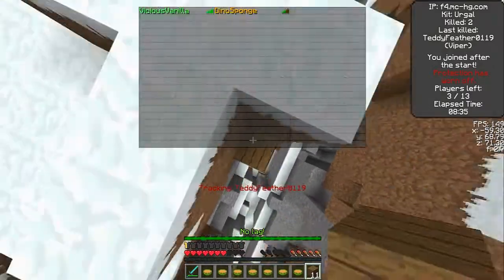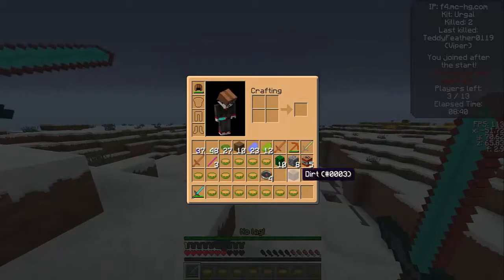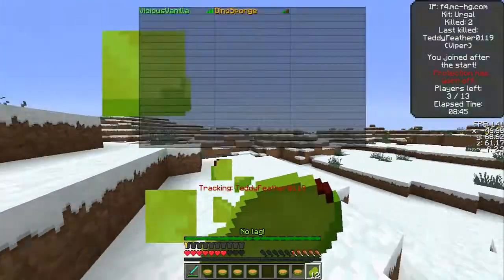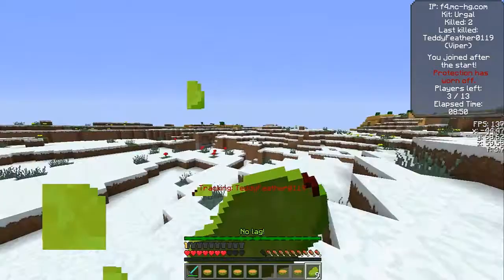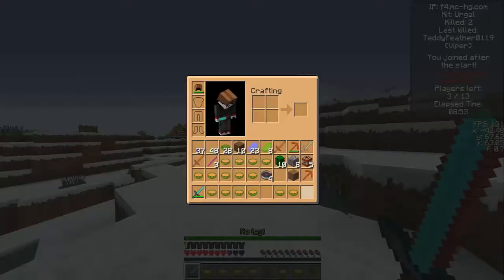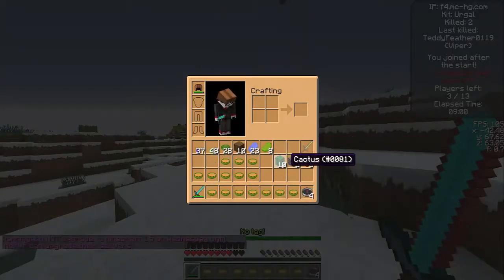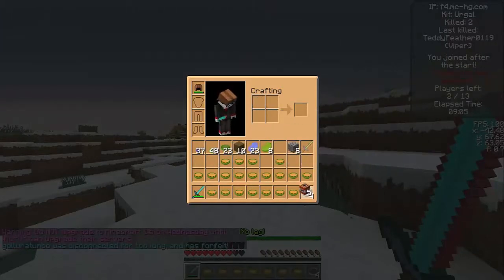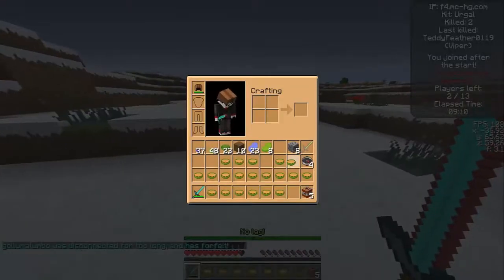Now there are only three players remaining and we're waiting for this guy to join back, but he eventually does not. So we decide to do a TNT house. We always had five TNT from that mini feast. We wait for that guy to come back, and eventually it says he was disconnected for too long and has forfeited — so there's a nice easy win.